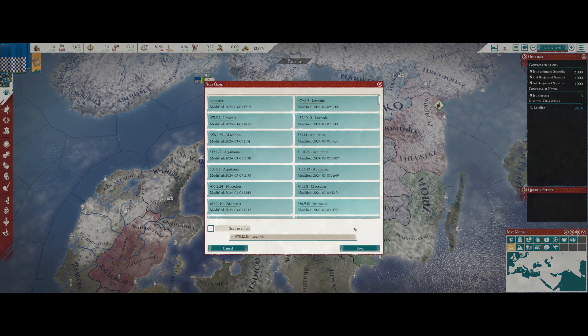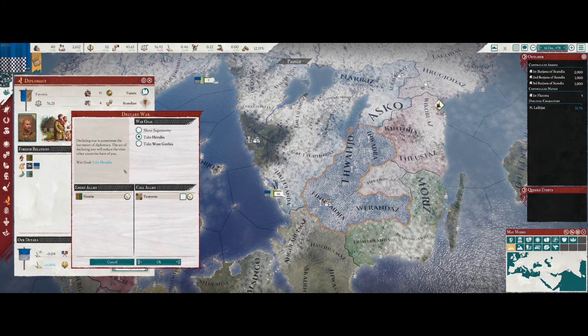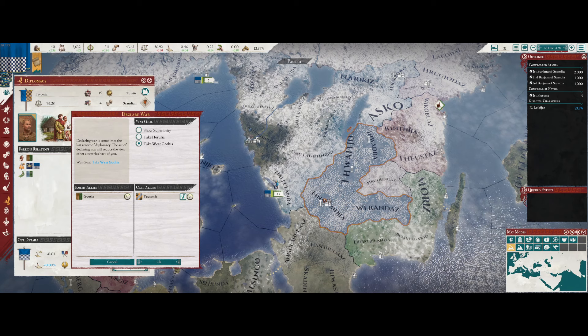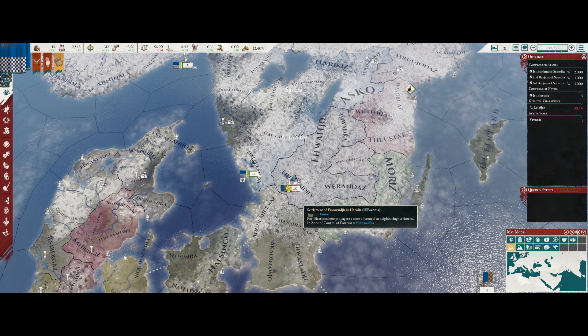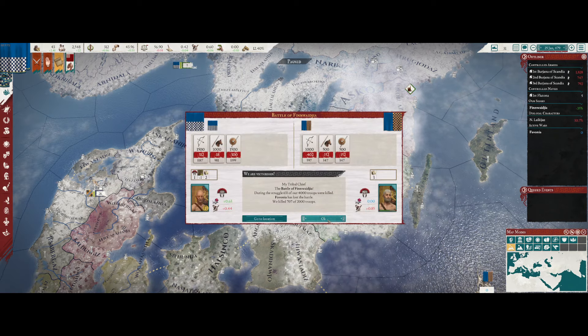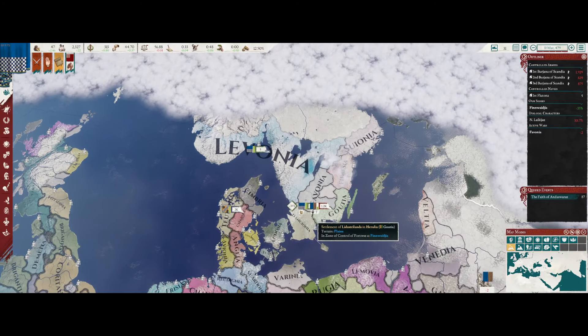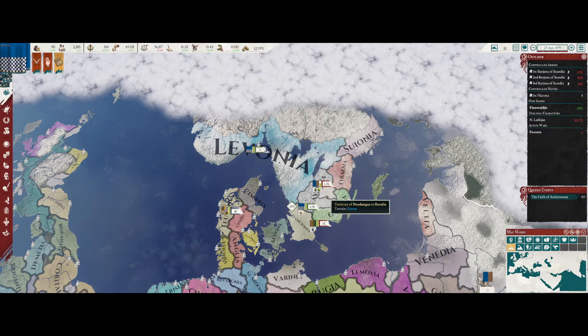We're going to save and declare war on Favonia for West Gothia, and we are going to call Teutonia in this time to make the war a little more in our favor. Let's try to take their capital and take out some of their army. We've killed 700 of their troops - now we're sieging down their capital. Looks like they abandoned the territory of Nudigans - that's interesting.